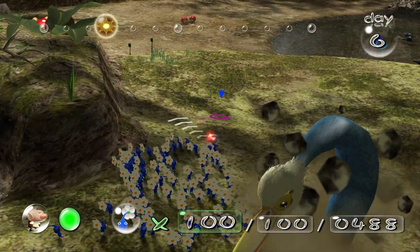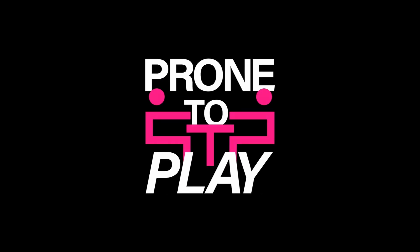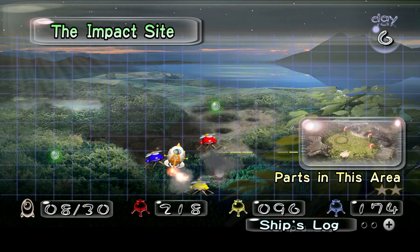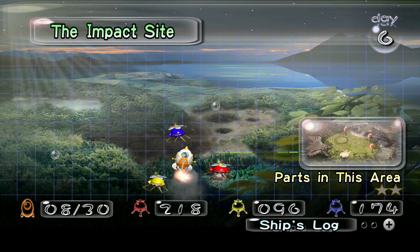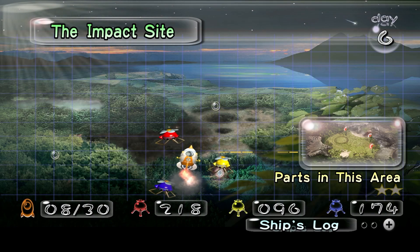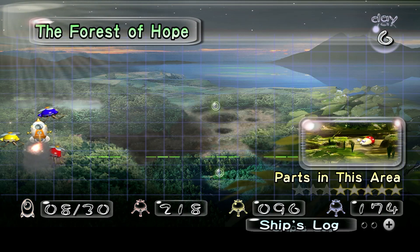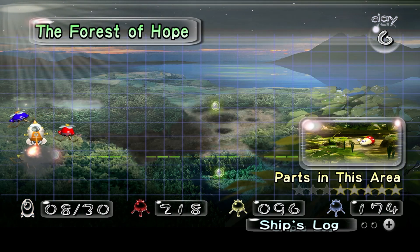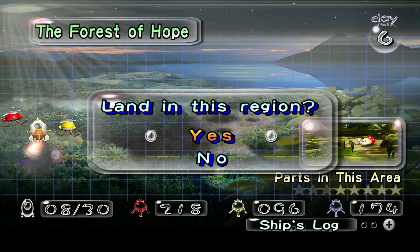In this episode we return to the Forest of Hope with the goal to recover all three remaining ship parts in just one day. Hello everyone! Welcome back to Pronto Play and Day 6 of our Let's Play Pikmin series on the Nintendo Switch. In the last episode we recovered the second part of the Impact Site, which completes the first area of this game, and today we actually aim to complete the Forest of Hope as well, which means we have to gather and secure three additional ship parts so that we don't have to return here. While I do remember some of the locations of the last remaining parts, I am curious whether I can pull this off, but let's see!